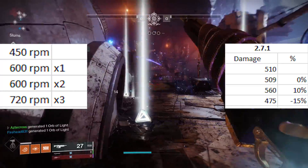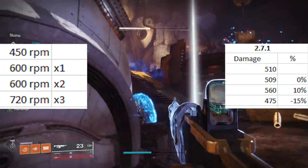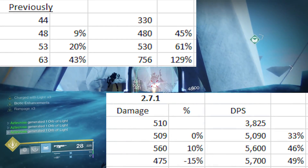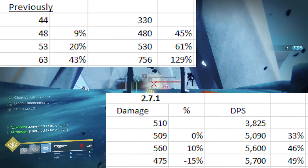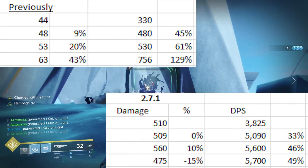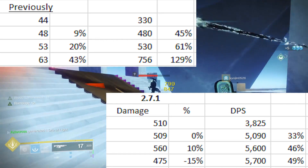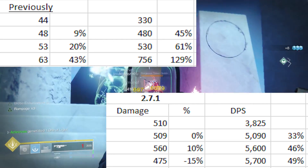A lot of perks got dialed back — they were pretty much reined in. Things like Rampage, Kill Clip, Multi-Kill Clip — all of those traits and perks got their damage value slashed in half. How they balanced it was the health pool of our enemies, thus giving more viability to other traits in the game. Unfortunately, though, Breakneck with its perk Onslaught was hit in the crossfire and was wrongfully nerfed.